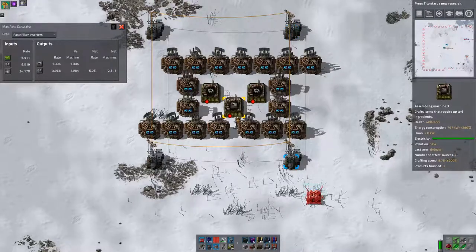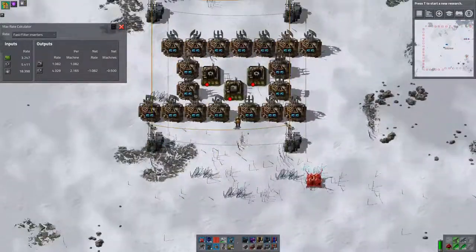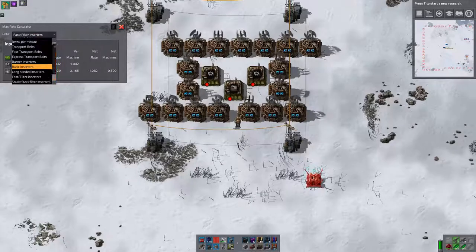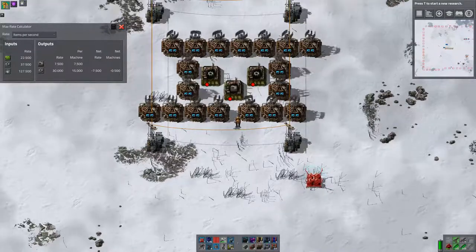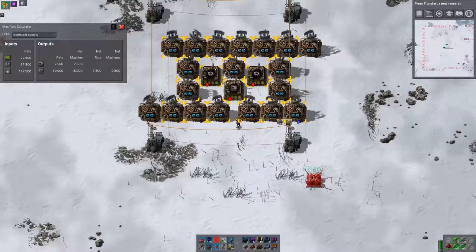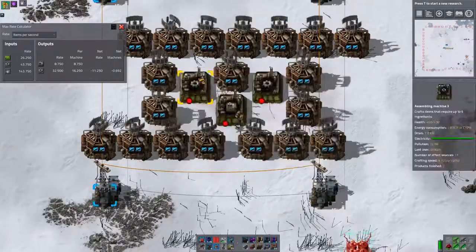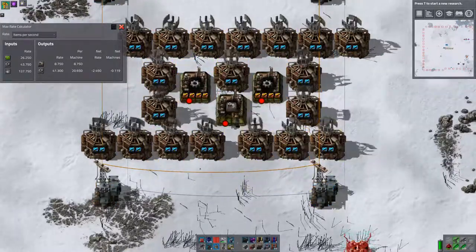I can either have it there or there, but I can't have it there or there. How does that work? That's not awful. So that would produce 7.5 assemblers a second, excepting that we're under for gears. Could put a module there — 8.7, again under for gears. Slightly worse now, but gears are being made quicker. I've got no prod mods. Okay, that's not awful — that's the best I've come up with so far.